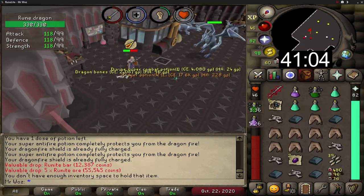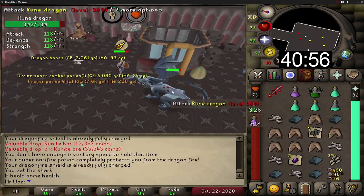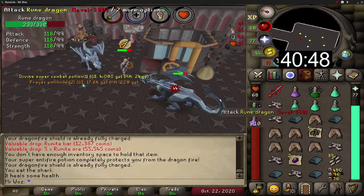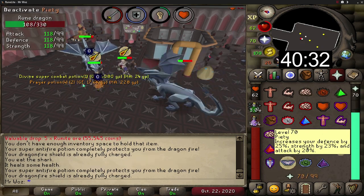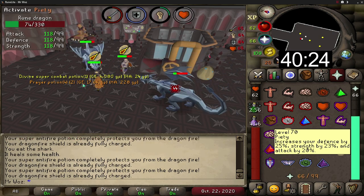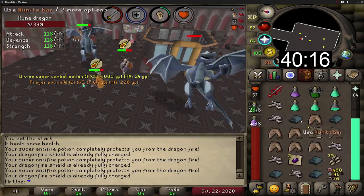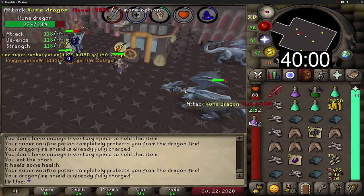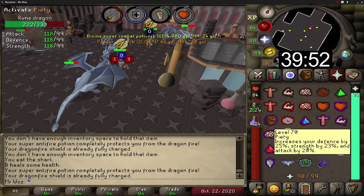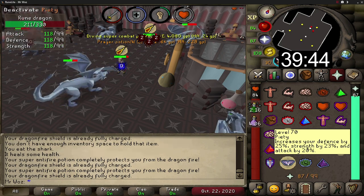For shields, the avernic defender is the best for strength bonuses but you will need the avernic hilt to attach to the dragon defender, costing 60 mil. The dragon defender on its own is the second best option if you can't afford the avernic hilt. For one of the best defensive shields in the game you can use the dragon fire shield fully charged, and that is what I will be using for this video.